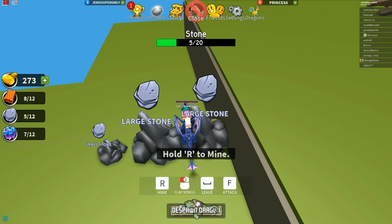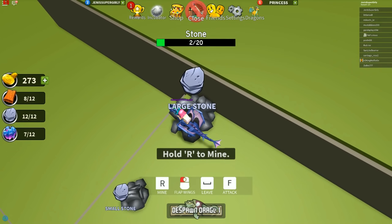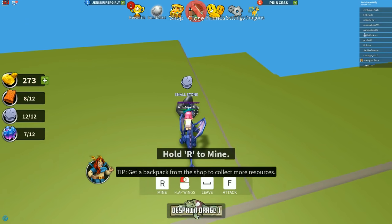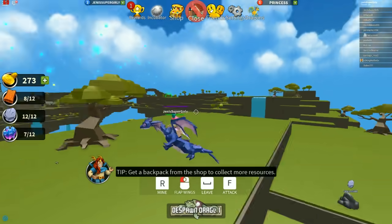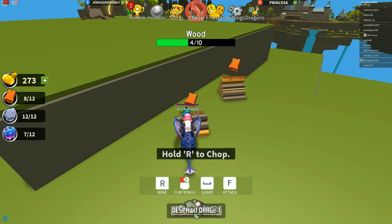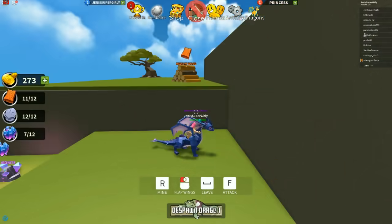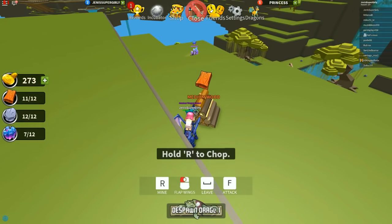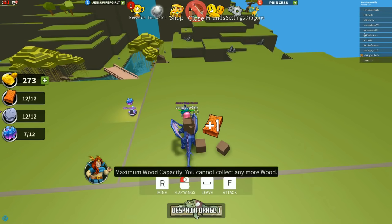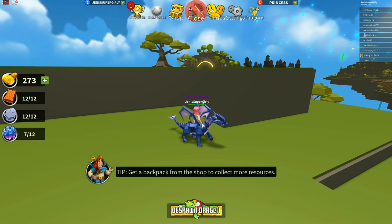I'm going to sell my wood. I have 260 gold. I really want to be able to buy something cool today. I want to buy the unicorn hair but I think it's too expensive. I have 332 gold - I think I want like 500 gold. I collected all the stone, I need more wood and more iron. The backpack would be extremely useful because we could collect so much more stuff. We definitely need a bigger backpack.